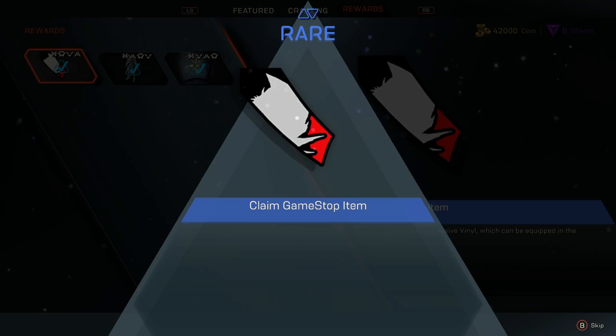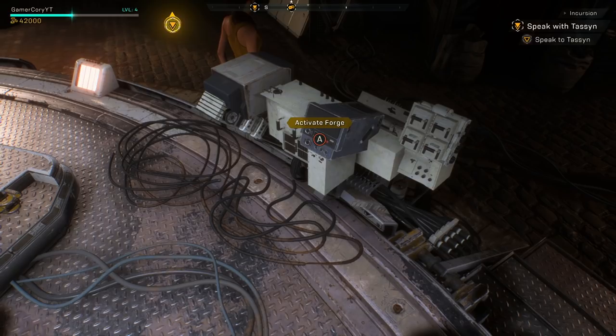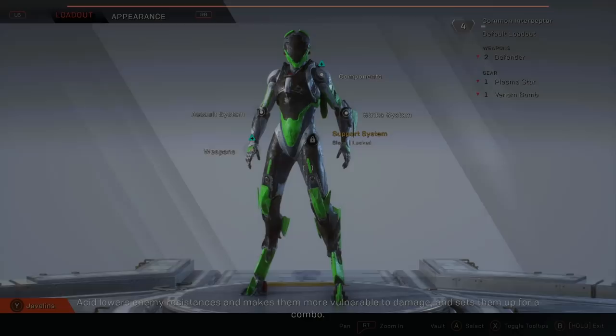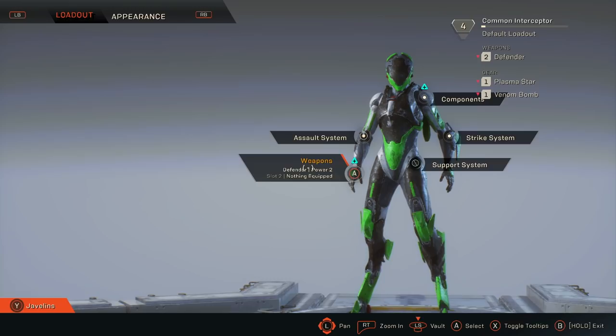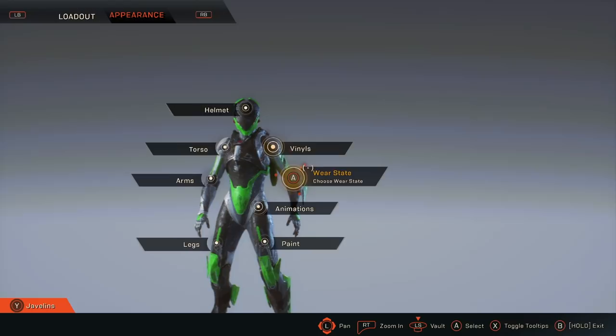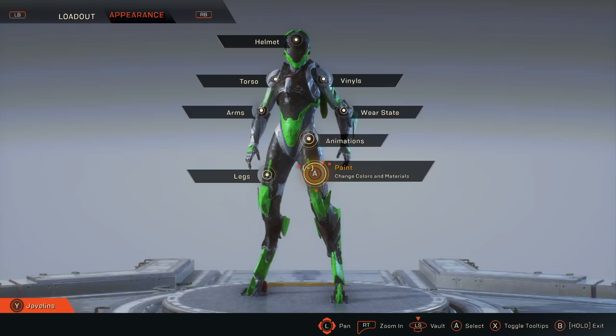To equip your Legend of Dawn armor and bonus items, once you've claimed them from the reward section at the store, they'll have a green checkmark next to them. Then head over to the Forge. At the Forge you'll have access to all the individual parts. I pre-ordered from GameStop so I got an emblem with GameStop's white, red, and black color scheme as an option, but I chose something different.